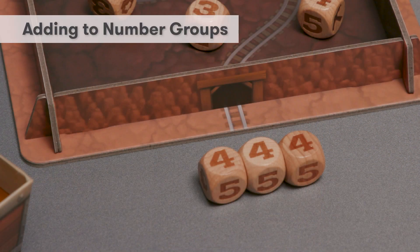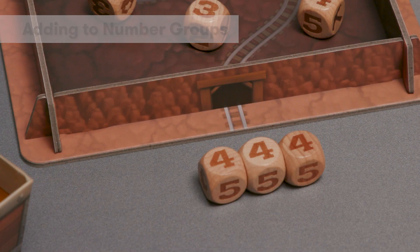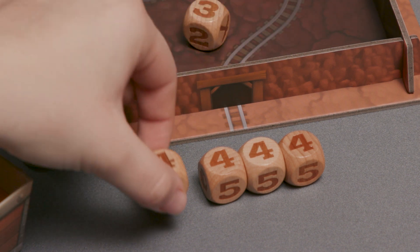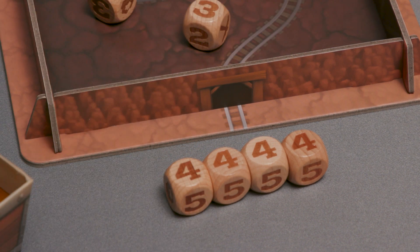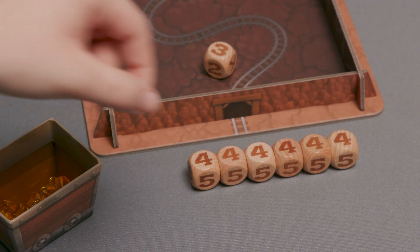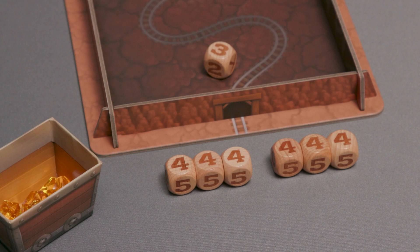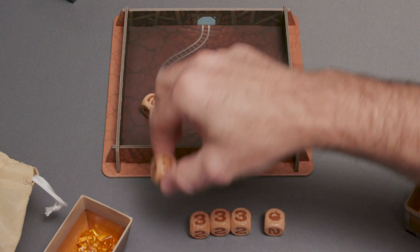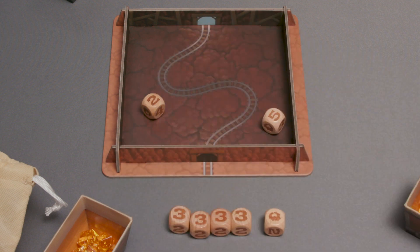Normally, you can only set aside numbered dice as a group of three or more. However, if you have already set aside a group of numbered dice, you can add to that group even if you roll less than three dice of the same number on re-rolls. You can set aside just one or two matching dice, allowing you to continue rolling when options are limited. If you manage to increase the group to six or seven dice, you can split those dice into two groups to claim even more gold. Dice set aside cannot be added back into the roll later in a turn, so consider your choices.